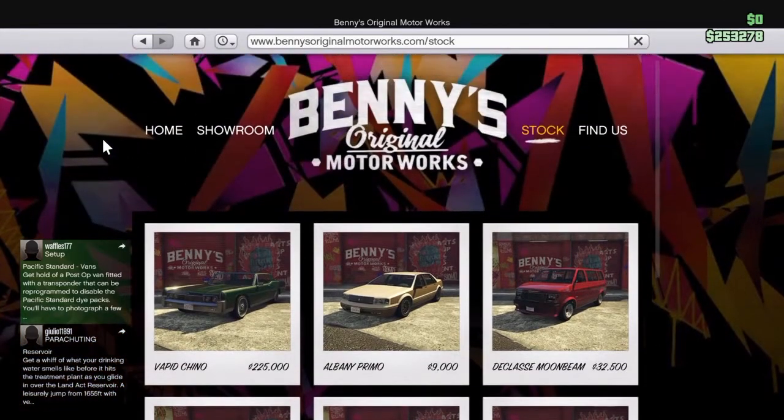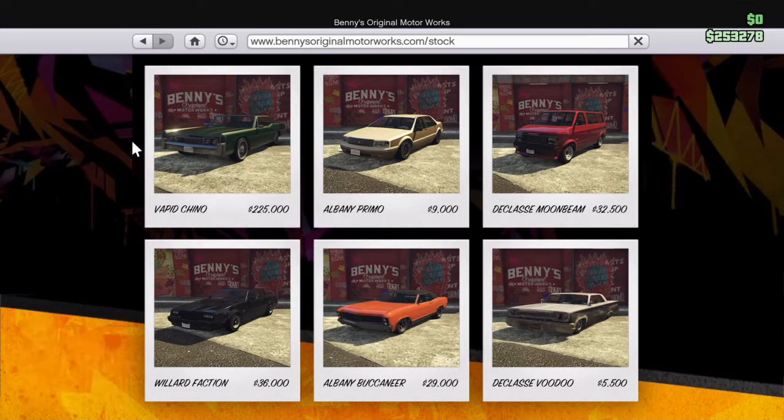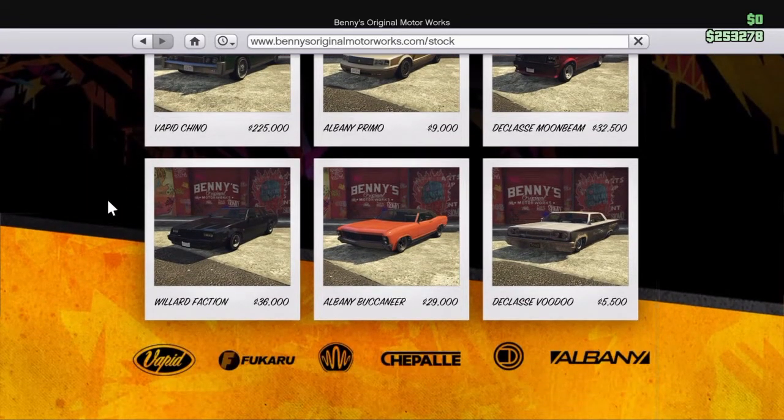The Vapuccino is the one people wanted most in this update. But this update is mainly about buying cheap cars and then spending like a million dollars customizing them. I only have about a quarter million right now, so we're gonna buy one of these pretty soon. Before we do that, I'll go over the rest of the update — I don't really think there's much else except for Benny's Original Motorworks.